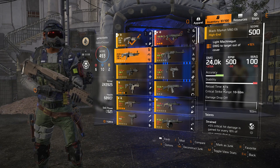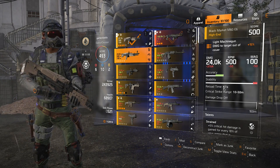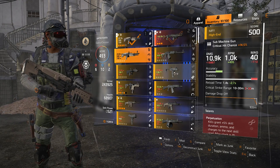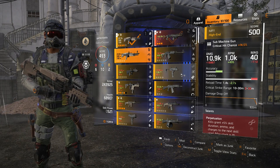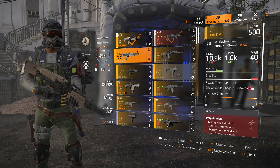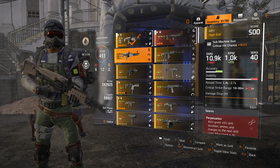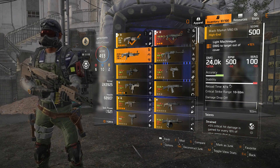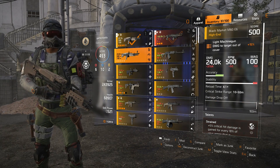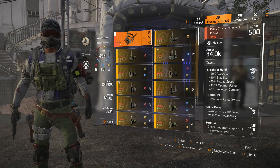You can use the Filler talent, which is on the brand set holsters. That does a good job — if you reload any of your weapons, all your weapons get refilled instantly. So maybe if you're running an SMG and an LMG, you pull out your SMG, fire it a little, reload it, and everything else gets reloaded. That's actually pretty good, but it's not as good as this Quick Draw talent over here.